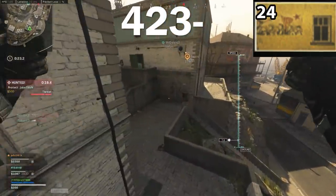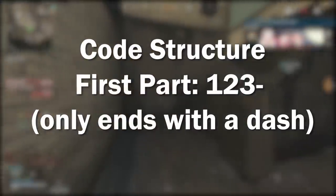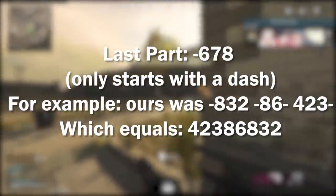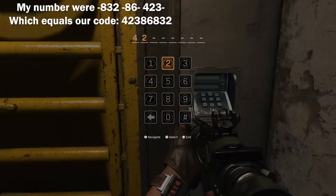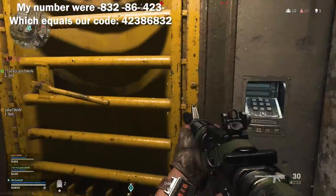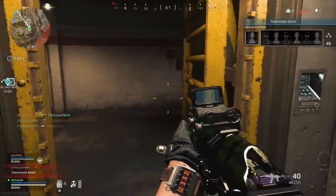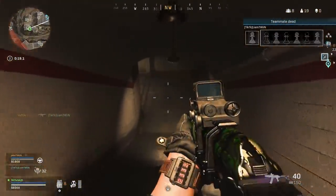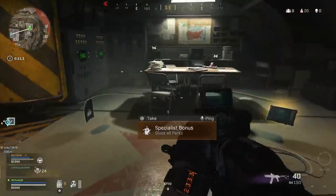With the three parts of the code, the first part is the one that starts with just numbers: 423-dash. The next part is the code with a dash, two numbers, and then another dash. The last part starts with a dash but doesn't end with a dash. For us, the code was 42386832 and it was correct — the yellow door opened. This code is different every single game and the numbers in each location will change every single game. Opening up the secret yellow bunker door grants you a ton of amazing awards such as a specialist bonus, foresight allowing you to see the final circle, and a brand new secret weapon blueprint for the Milano called the Red Room.